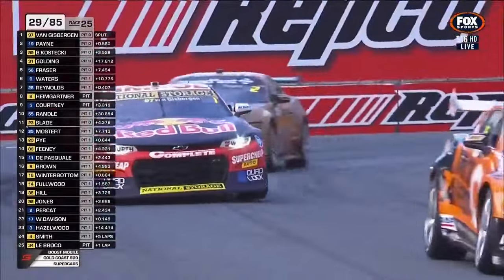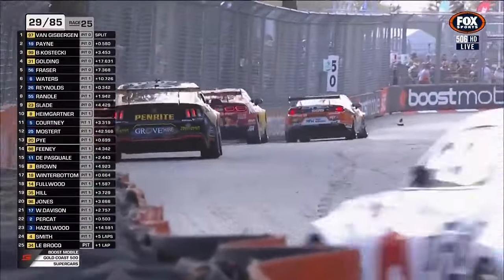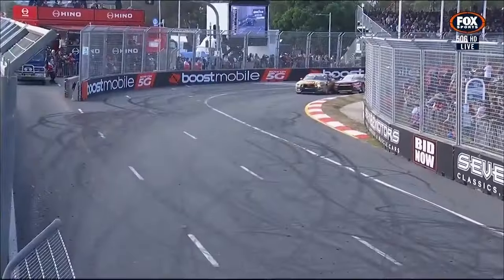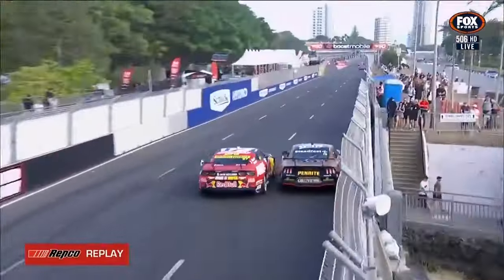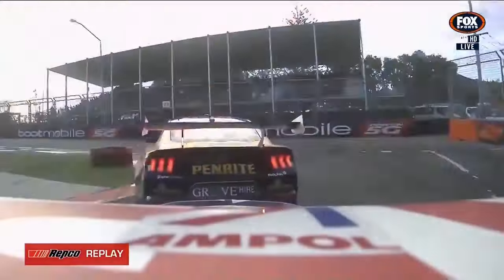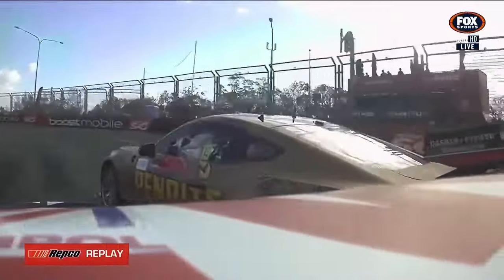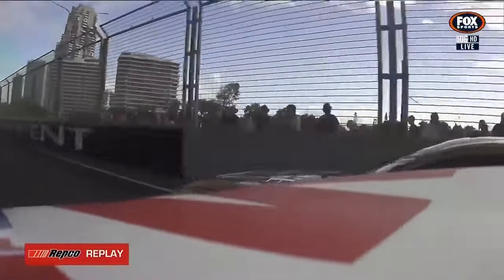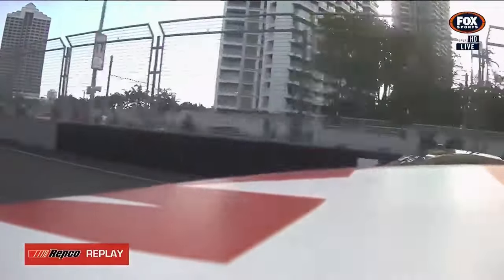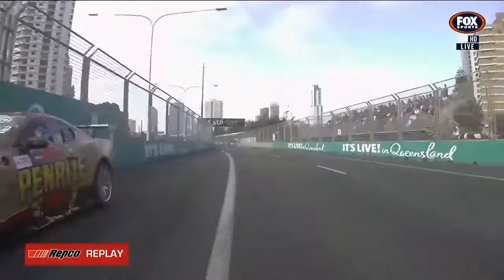Heimgartner and Courtney are also in. Cam Hill, the Truck Assist entry, Canberra-based driver, has also got a bad sportsmanship flag for exceeding track limits. Here's how it all started — just called Matt leading the race and then Van Gisbergen tried to climb up the inside. Here's the replay from Shane's viewpoint — Kiwi on Kiwi as they get side to side, gives him a little rattle, and it went all the way down to the inside of turn one, with Cam Hill also departing the pit lane.